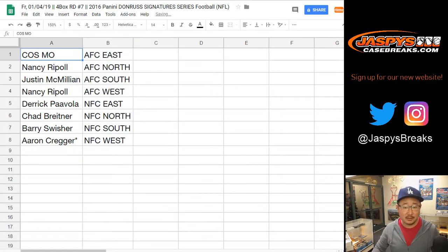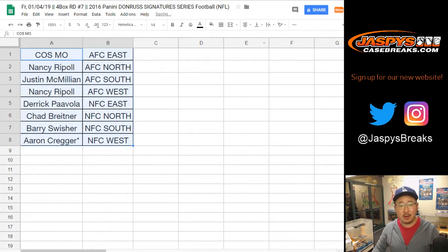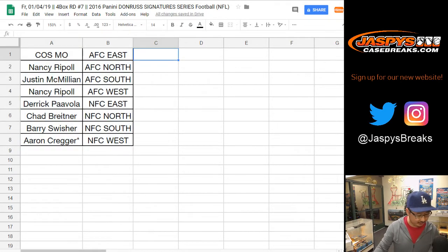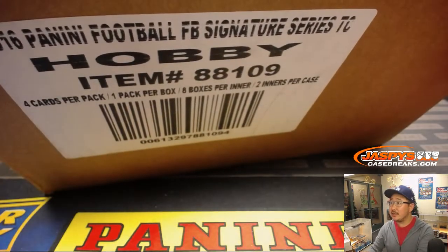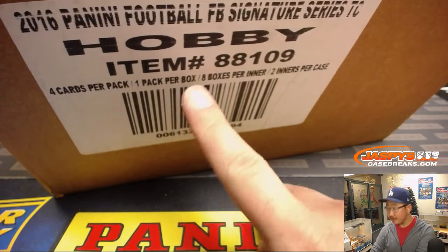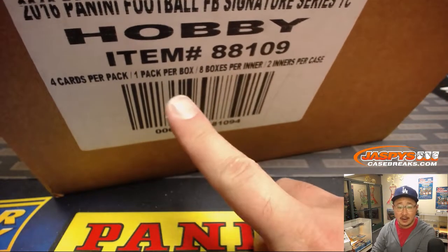Let's sort by division. Remember, keep that 2016 draft class in your head before you start making wild trades. Now while you're thinking about trades, let's pop this fresh master case open and see which four boxes we're going to do. There's Sig Series from 2016 — there are eight boxes, so we're going to select an inner and then do half of that inner.